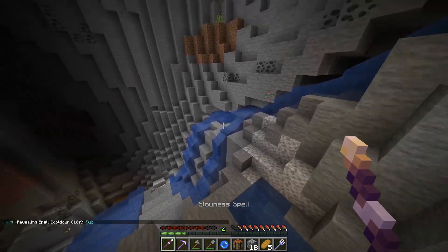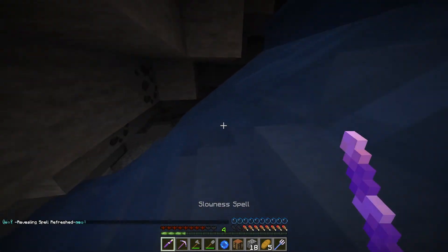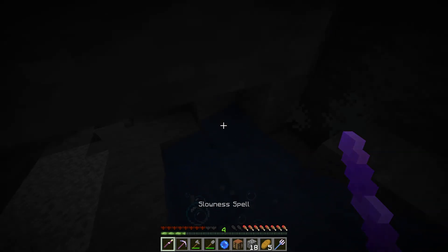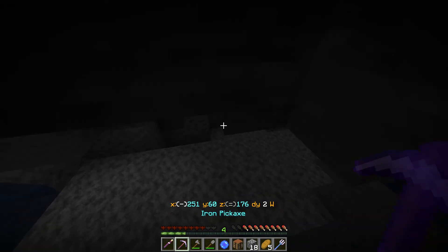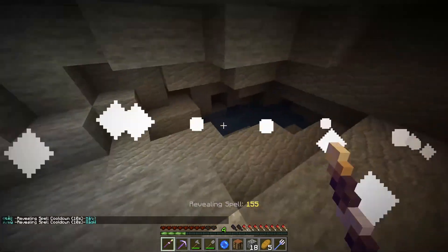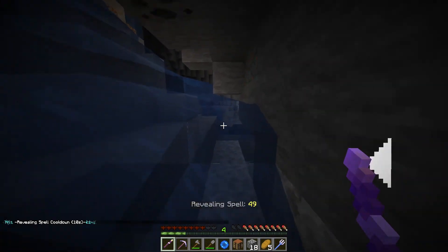Notice how I dealt with that creeper just then — when I've got levitation on me I just lift them up and let them drop. I'm getting myself in a tangled space here. This little cave — does it go deep? No, it doesn't. That really doesn't go anywhere, so that was a bit of a waste of time.